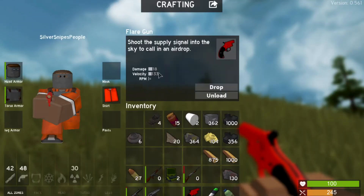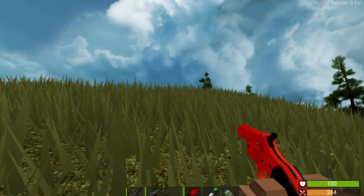One flare gun does 18 damage, and you shoot the supply signal into the sky to call in an airdrop.